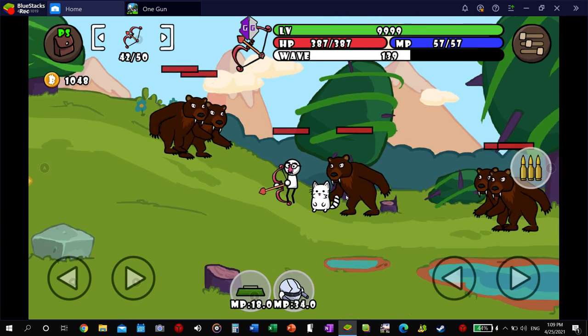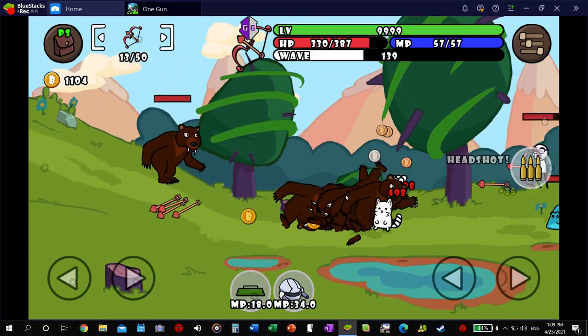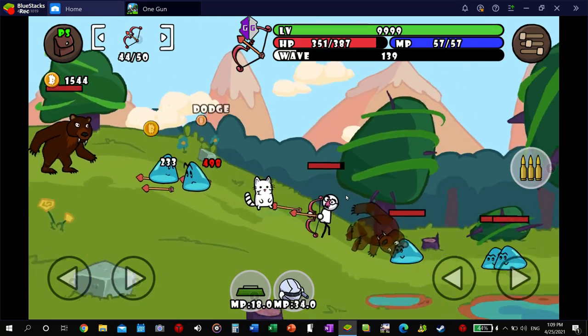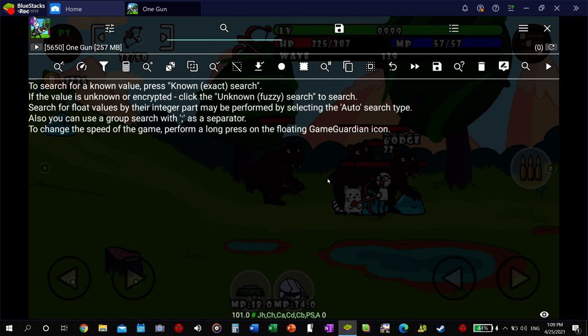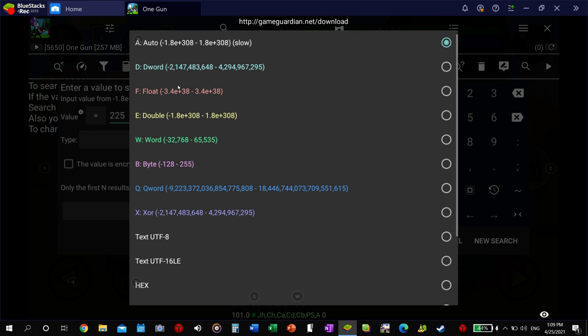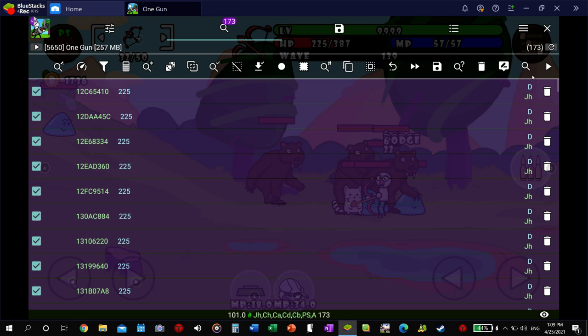Let me just show you the gameplay a little bit. I'm going to make sure this pauses that. Alright, 225 is my HP. You've got to do one at a time, and then just search in auto. It's going to come back with, like, four results when you get it all the way down.